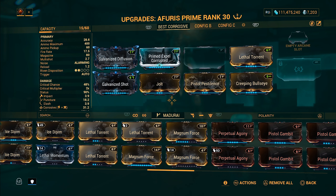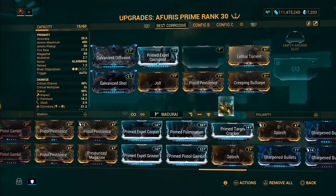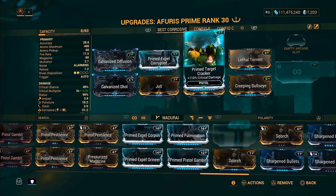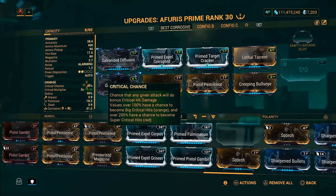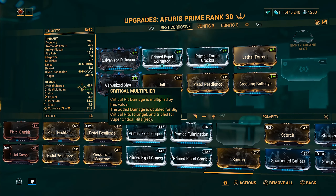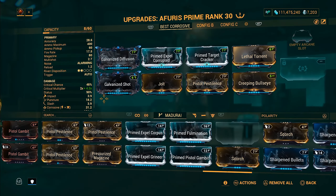The next mod backs up Creeping Bullseye with crit multiplier. Prime Target Cracker increases critical damage by 110%, which is another thing that's going to help us out with crits. We have a lot of status, we've got crit multiplier, and we've got critical chance — there are a lot of things backing up this build. Damage on its own does suffer a bit, but everything in the upper mods is really going to be the main focus.